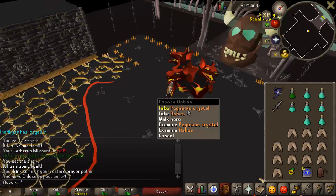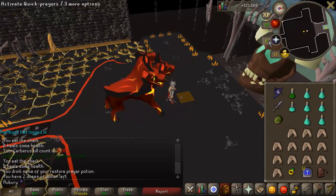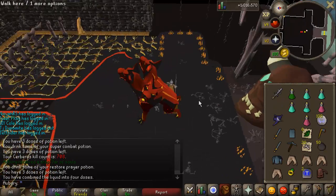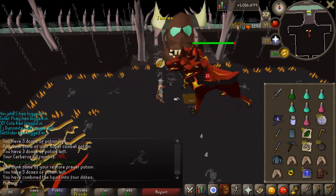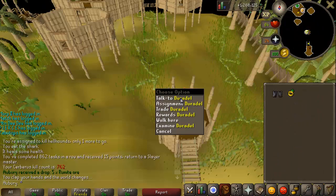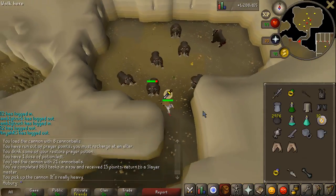Only about 10-20 kills into the Hellhounds task and we just picked up a Pegasian Crystal - that's about 3 mil, so that is amazing. Got a Jar of Souls and this is the second Jar of Souls I've gotten from this boss. I was switching to the Crush style on the Hellhounds because Ash confirmed that Cerberus is weak to Crush, which is weird because regular Hellhounds are weak to Stab. So Bludgeon will be good there too.